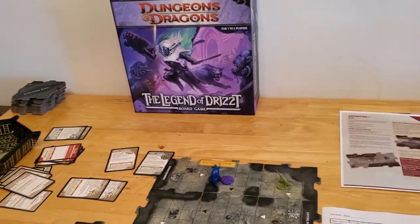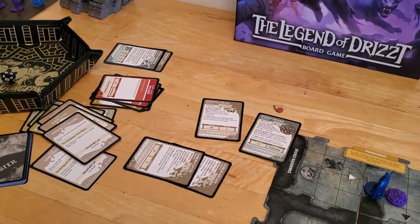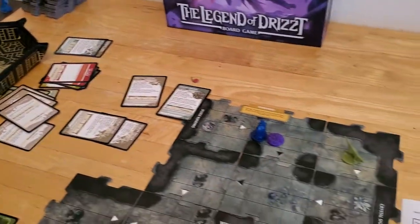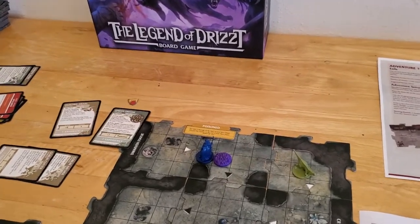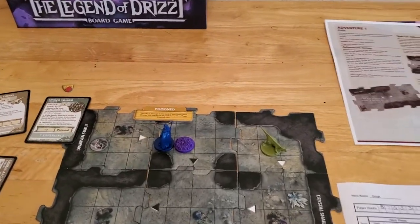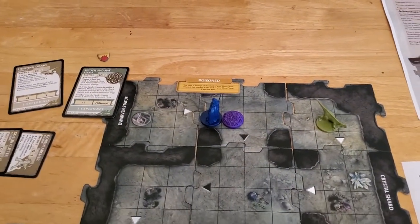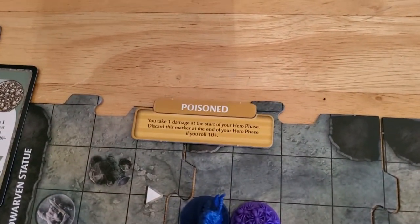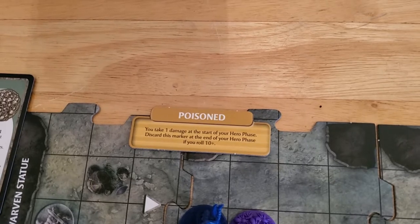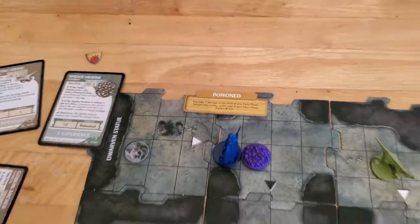Okay, we're starting off turn number 11 and I really wish I had saved that cure potion for this turn, because now I'm poisoned and I'm going to constantly take damage until I get rid of it. It doesn't automatically go away at the end of my hero phase — I have to roll a 10 or higher to make it go away. I had to look it up in the instruction book. At the end of your hero phase you roll a dice, and if you get a 10 or better then you can get rid of it, otherwise it sticks with you.